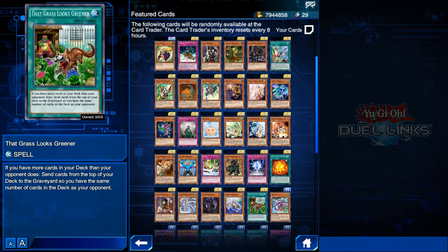The final super rare card is That Grass Looks Greener. This card is really good if your deck benefits from graveyard effects. If your opponent has a 30-card deck on ladder, there's a very good chance they're running this card, since most decks in Duel Links run 20 cards. This card gives a nice benefit in the current meta where many decks run only 20 cards.